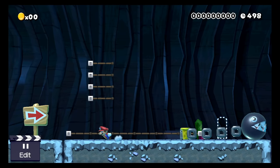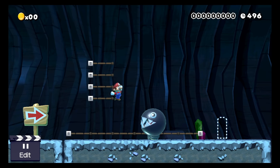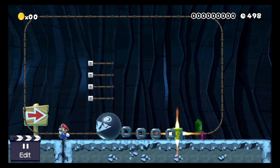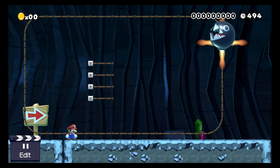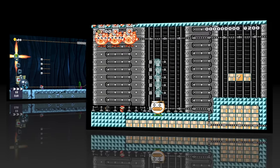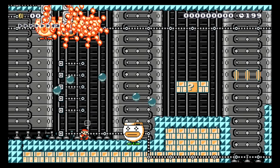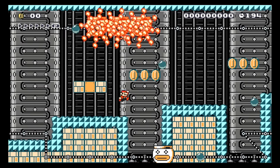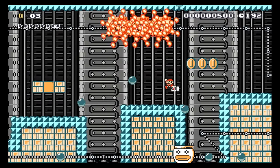This one I thought looked really cool — we have a flaming chain chomp, which adds yet another obstacle to deal with so it won't be as easy to spin jump on his head. Here's the original level that I showcased and how it was used. I hope this tutorial helped you guys out and hopefully gives you some ideas for your levels. Until next time, I'll see you around.